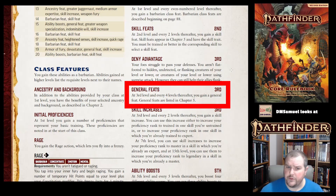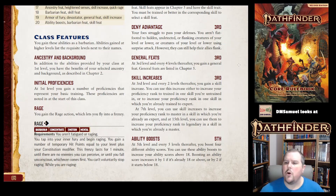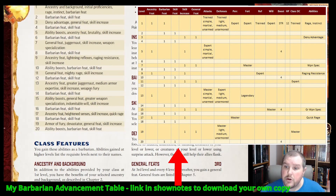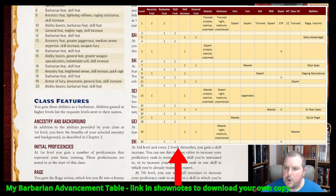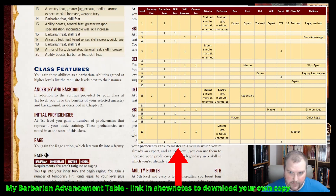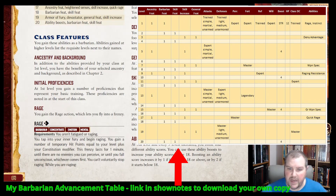General feats: you get one at third level and every four levels thereafter. Skill increases at third level and every two levels thereafter. These all follow the same pattern across classes — class feats at first level and every even-numbered level, skill feats at second level and every two levels, general feats at third level and every four levels, skill increases at third level and every two levels.